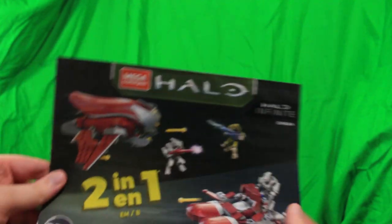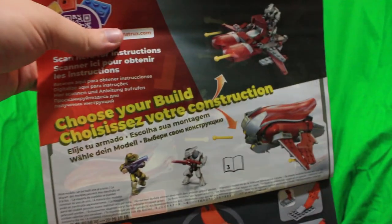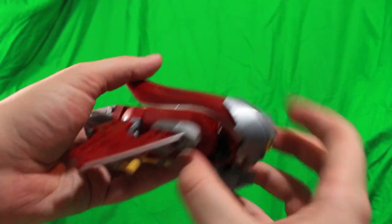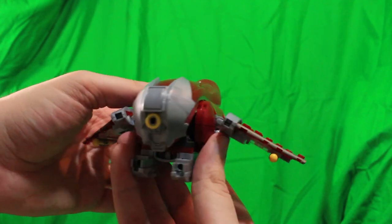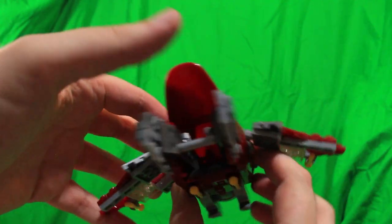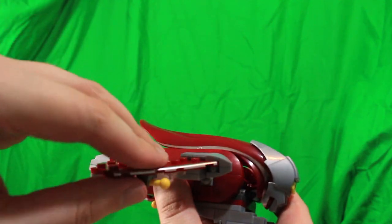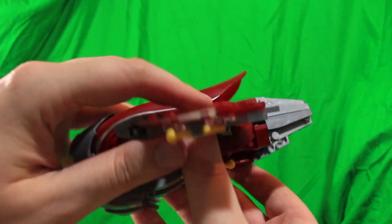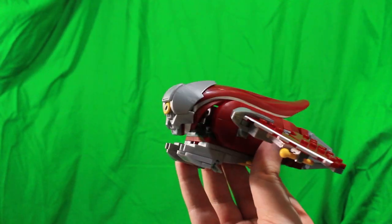Next up, we got the Banshee Breakout Set. Here's the manual featuring the Banshee, the minifigures, and the alternate build. Here it is — the Banished Banshee. I'm really liking the design here. It's kind of like the Halo 4 and Halo Reach Banshee with red coloring and some extra armor. You can open up the cockpit and put a figure in there. There are a lot of little details like the missile pods, and you can actually move the wings up and down, which is a detail I really appreciate. Overall, a really solid build and I'm really enjoying it.